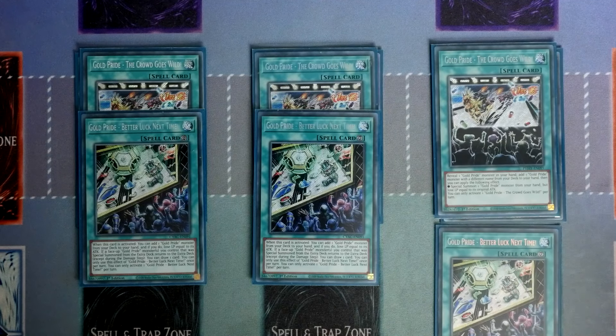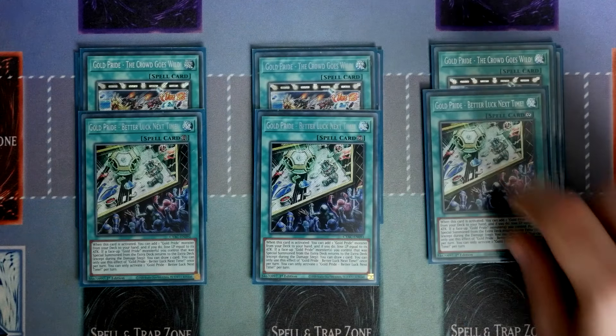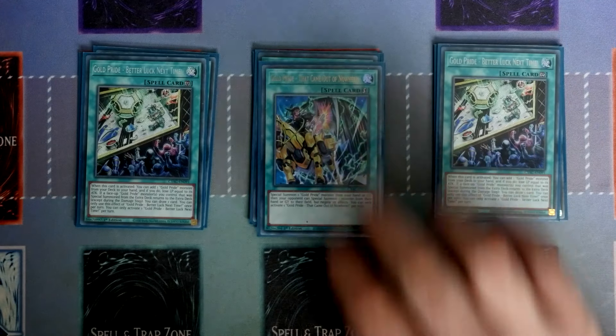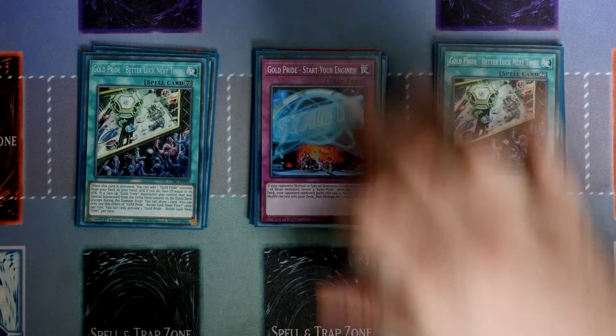The old Crowd Goes Wild — you reveal a Gold Pride monster in your hand and add a Gold Pride monster with a different name from the deck to the hand, then you can special summon a Gold Pride monster from your hand but lose life points equal to its attack. The issue is this one needed another Gold Pride in hand to work, whereas Better Luck Next Time basically just lets you add a Gold Pride directly. Great addition to the deck. And then the final two cards: the one Gold Pride that came out of nowhere — you special summon a Gold Pride monster from your hand or graveyard, then your opponent can special summon one monster from their hand or graveyard, but negate its effects. It's a little bit of a give and take, which is why it's only a one-off.